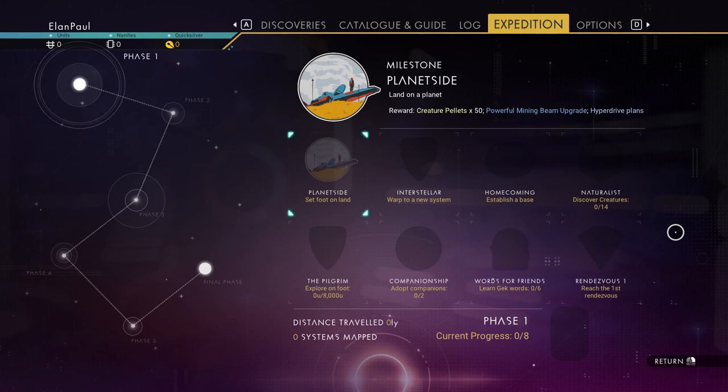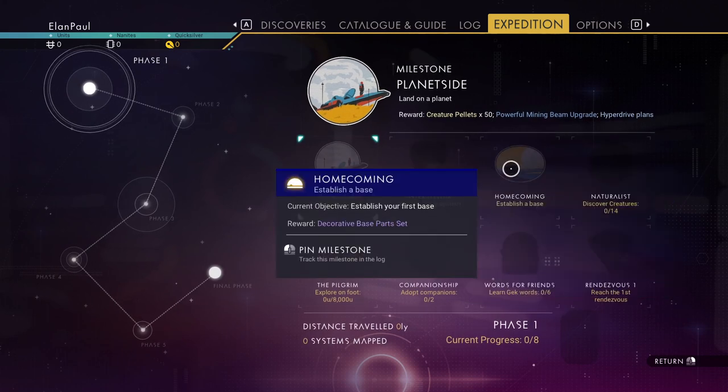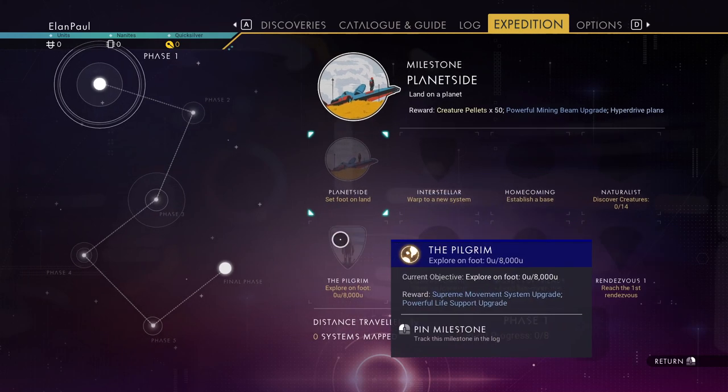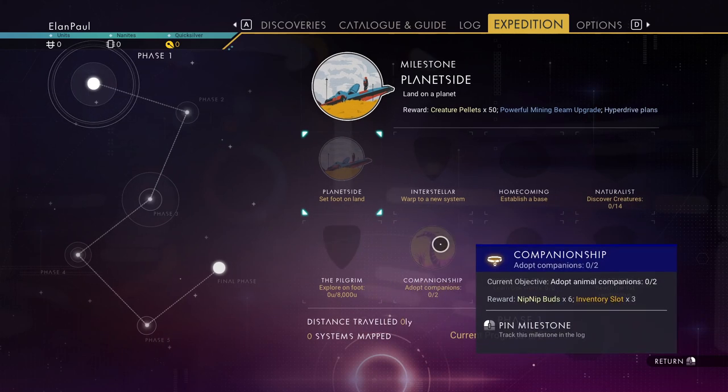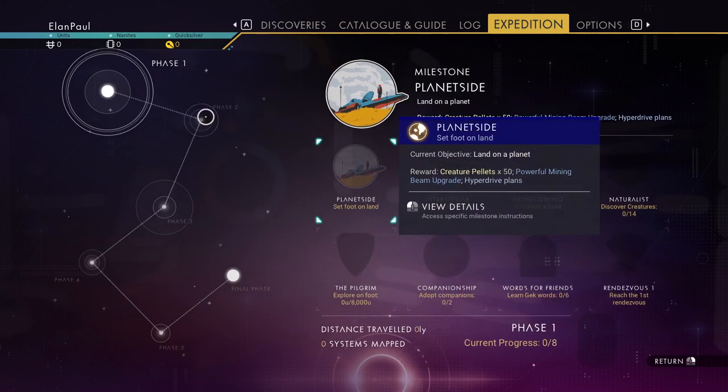You could harvest copper here and start refining it, build a refiner and things like that. You don't really have to because you're going to be visiting space stations and planets and everything else. You're going to be getting things worth a lot of credits. Looking at phase one: you've got to set foot on a planet, go interstellar, warp to a new system, establish a base, discover 14 creatures of any type except aquatic — so land or sky-based — explore 8,000 units on foot, adopt two companions, learn six Gek words, and reach the first rendezvous.